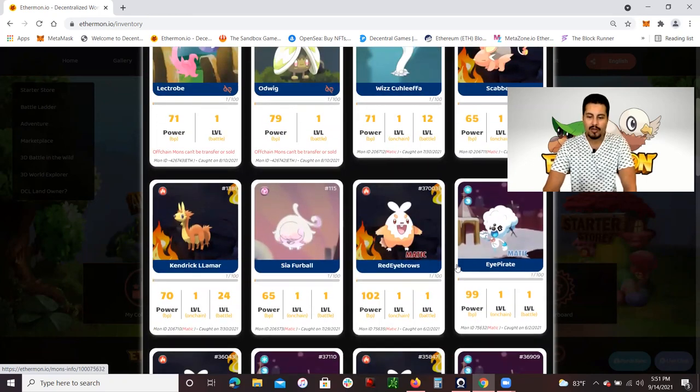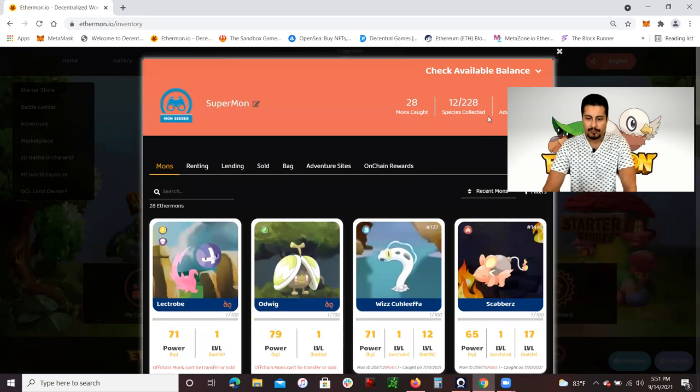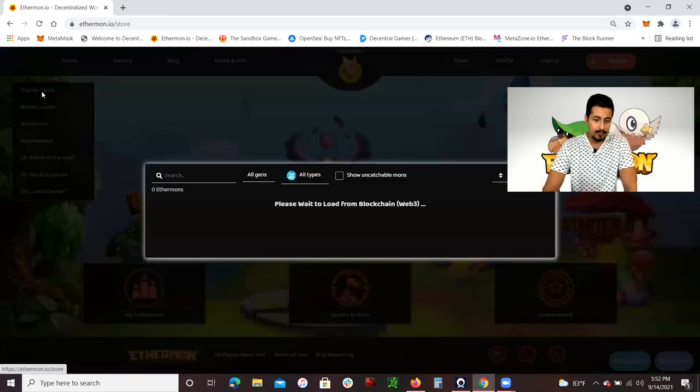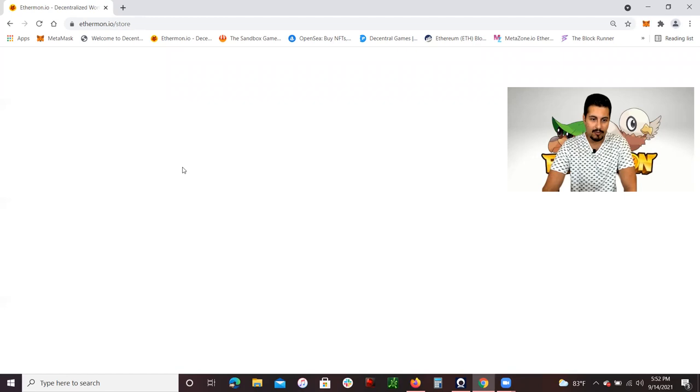There are other ones as well. Off-chain Ethermon are only available on this website, meaning they're able to sell to anybody. There is a starter store — if you click on the starter store it should show you some Ethermon which are on-chain Ethermon, which you should be able to buy, exchange, and sell on OpenSea.